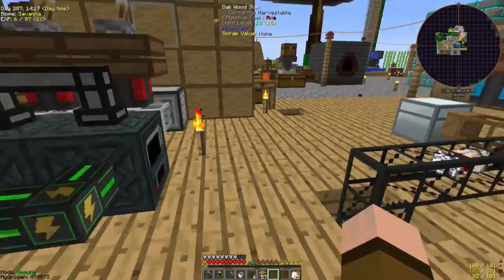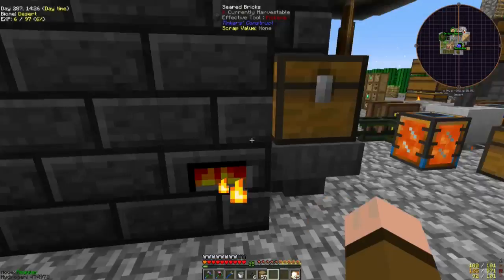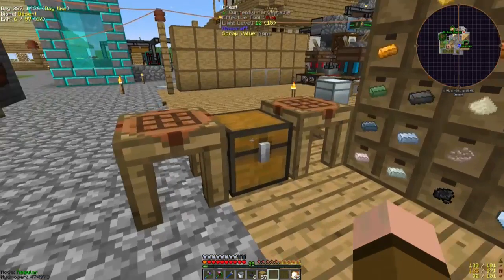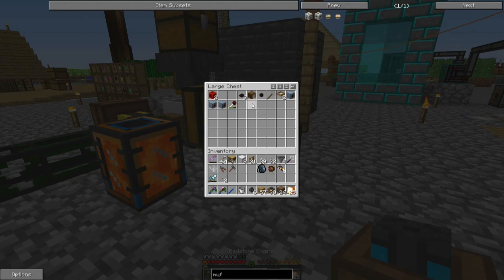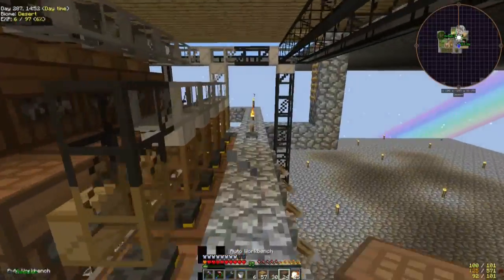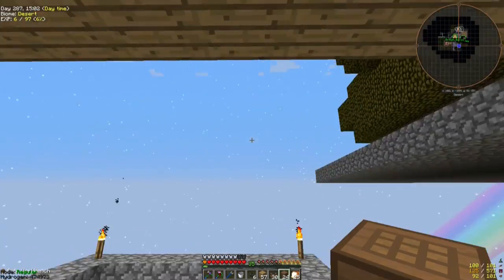It landed on a thing. Now only one thing needs to be hooked up, and that is all the filters for the smelter itself. Let me ditch these two in there. I'm going to check a few of those. Stop counting - it is eight. I need to count how much netherrack I need. It's eight by eight and then two, so that's eighteen.